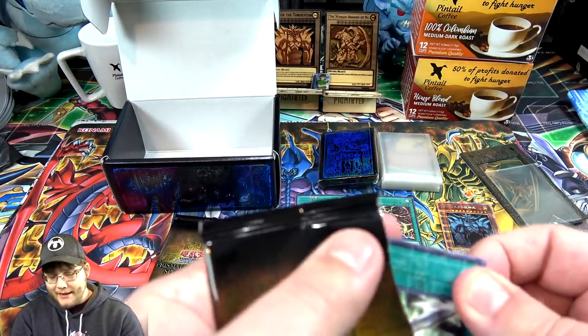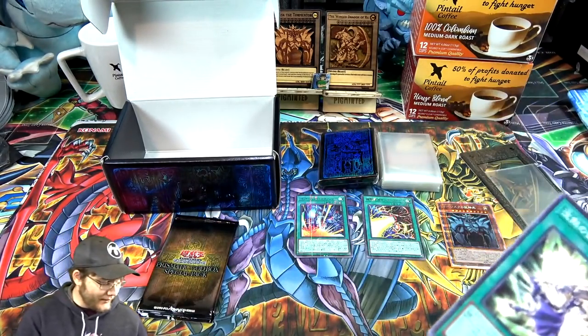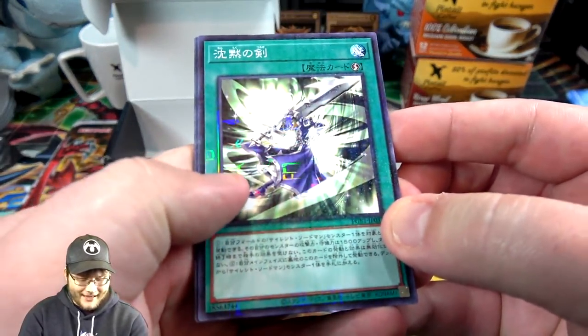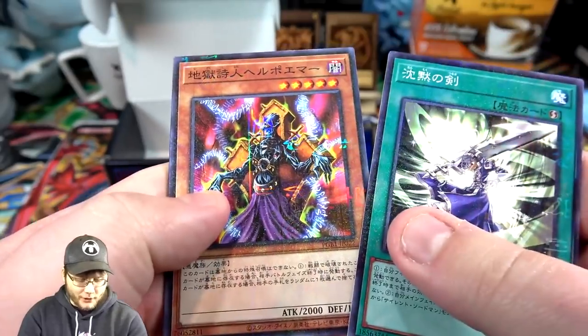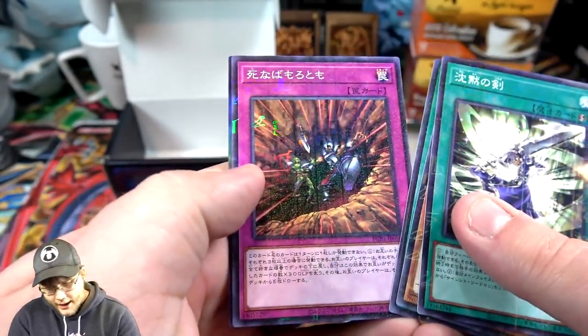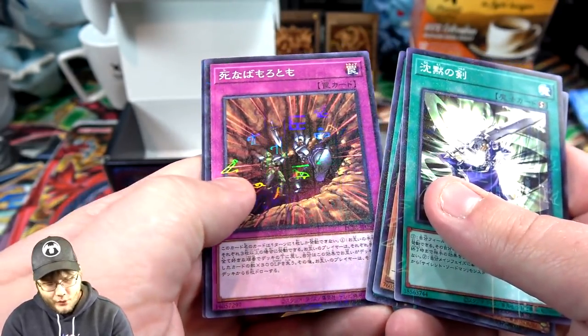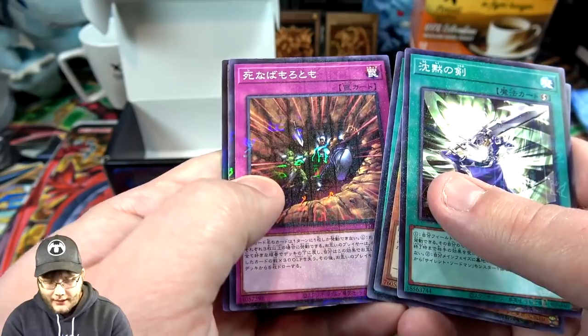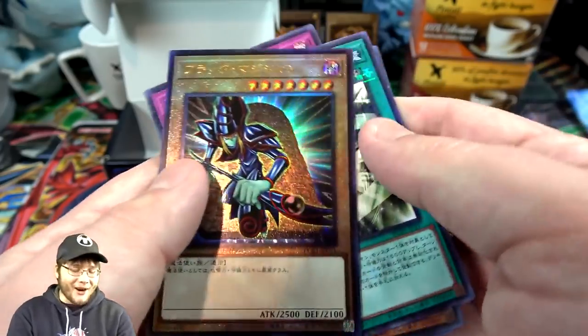I do wish there were more Prismatics in the set. Just give me everything in Prismatic. So we have a Silent Slash - Silent Swordsman card, Helpo Whammer, then two of the Table of Contents cards, it's one of the Trap Hole cards and I still don't know which one. And then - oh, it's our Ultimate Rare! Come on, Blue Eyes or Dark Magician - and we got Dark Magician!